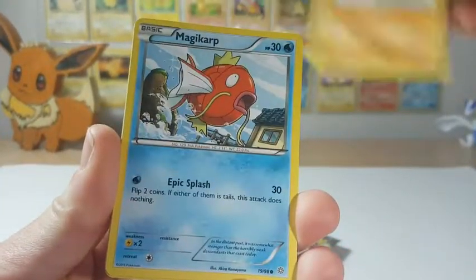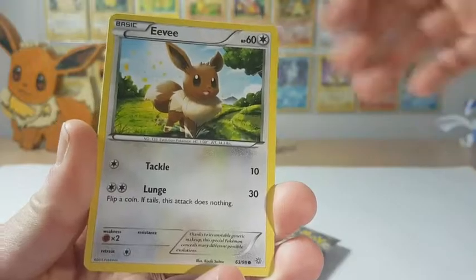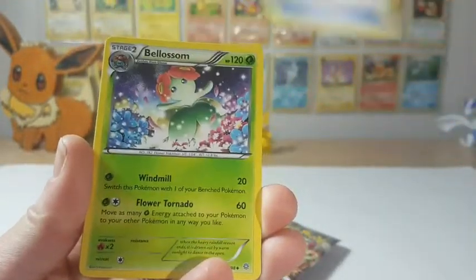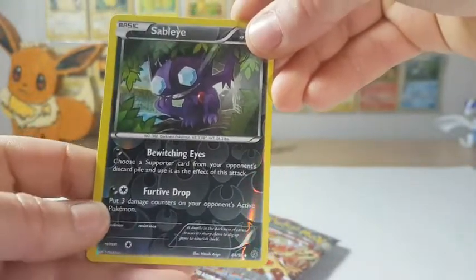Hitting the camera. Wooper, Magikarp, Inkay, Unknown, Eevee — yay, another Eevee to add to my collection, I don't think I've got that one. Special Energy. Eco Arm Trainer. Blossom. Reverse holo — ooh, that's a really neat looking Sableye, I like it. And our rare is a Claydoll.